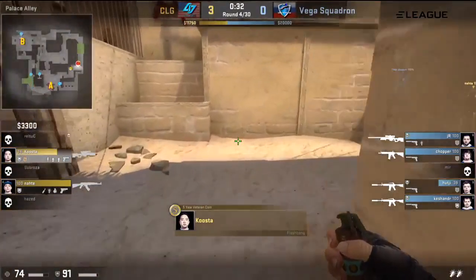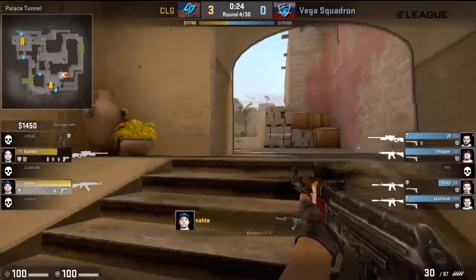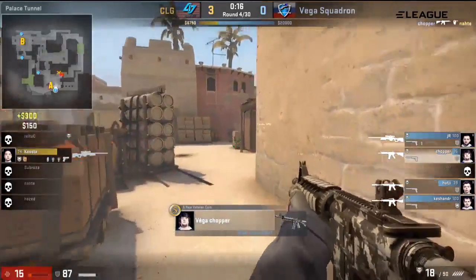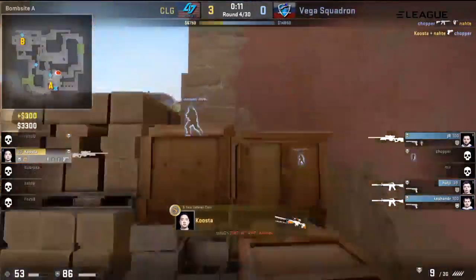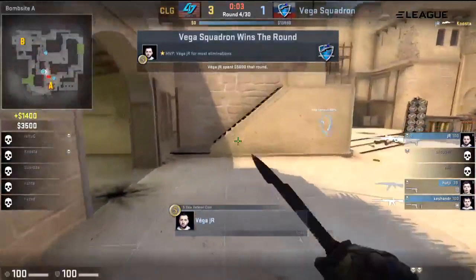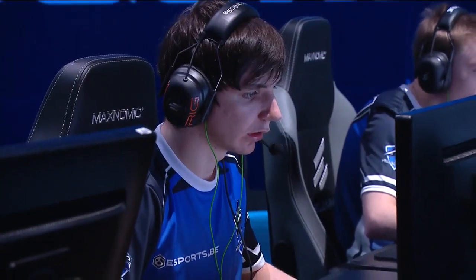Vega Squadron don't have grenades though, but they are rotating — actually moving upper towards B here for a 2-2. So this delay for the push is actually going to work out for CLG pretty well. I wonder if Chopper can hear Kooster's scope from the angle. Ethan's gone down, leaving Kooster alone. He misses his first shot. Chopper has nowhere to hide with nine seconds. So Vega don't need to rush at this point — they're going to pick off anyway. Important for them not to lose any other players, this being the first buy round that they've won — and the first round that they've won in general.